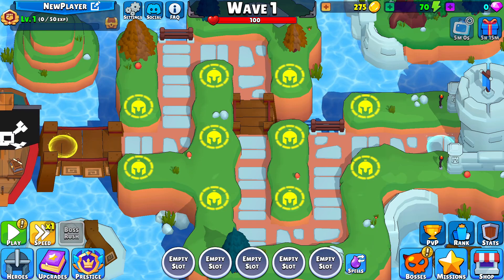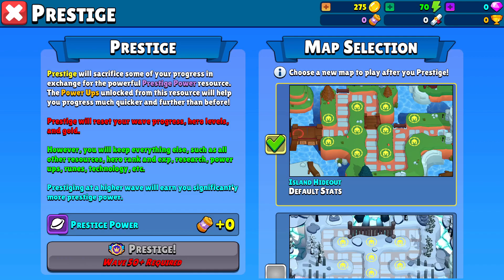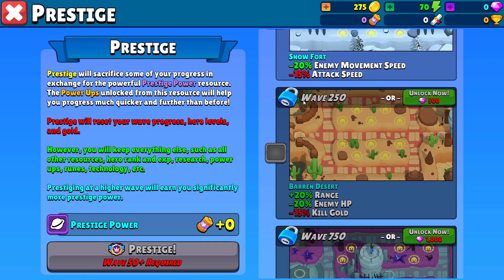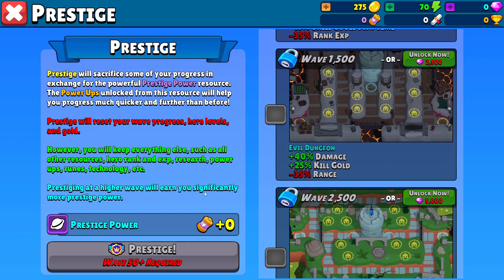You have your usual maps. Let's see — prestige. You have different kinds of maps. Other maps which are unlocked by a wave or gems. Gems are not mandatory, you can just get to the waves, I suppose.